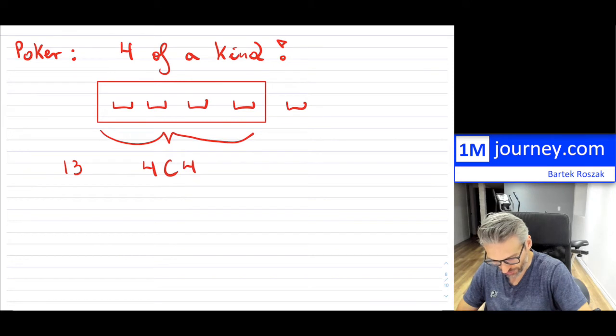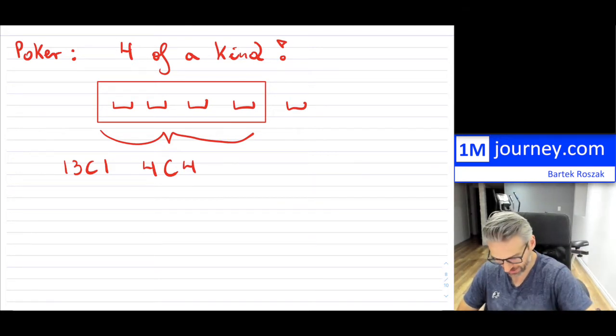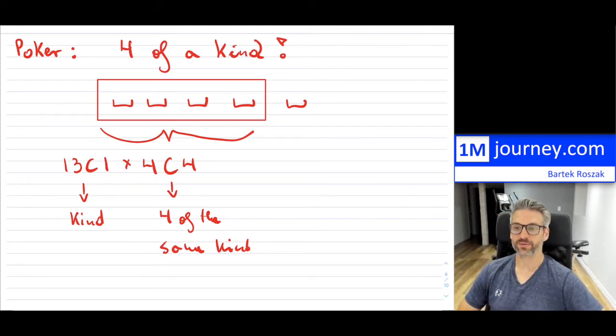So you can choose 13 choose 1 — meaning you're selecting one particular kind. Then you're basically taking four of the same kind, which is four choose four. We have to multiply those together to get the number of combinations for those four cards.